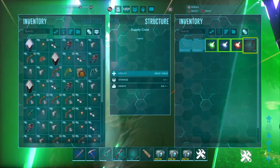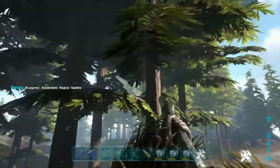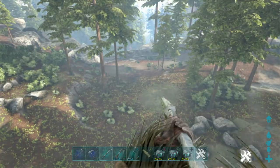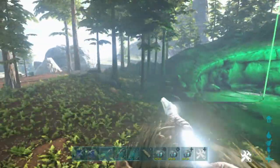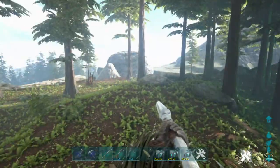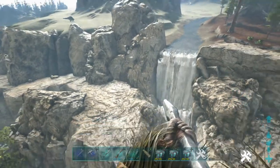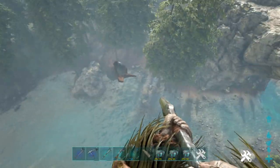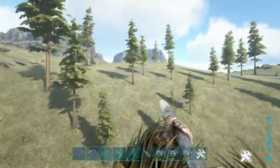What kind of supply drop is this? An ascendant raptor saddle blueprint - that's exactly what I needed, nice! There's the obelisk. Anybody down in this area? No - let's go back into the prairies where the rexes like to hide.